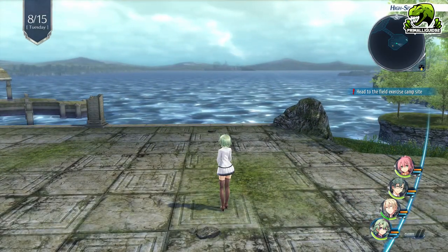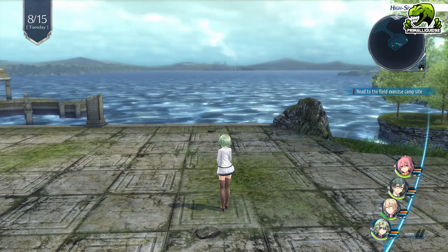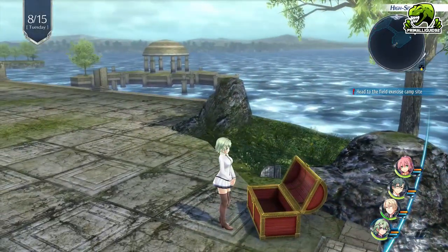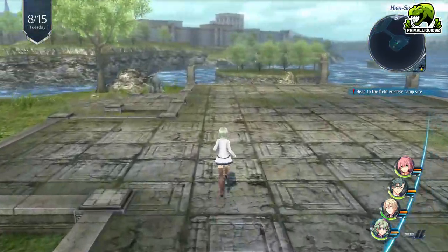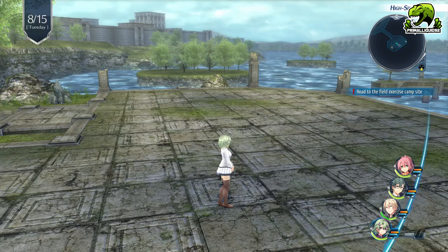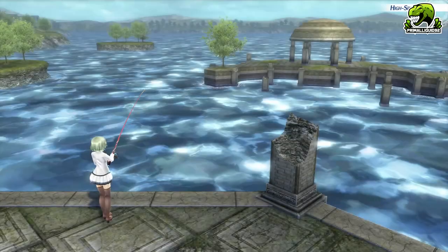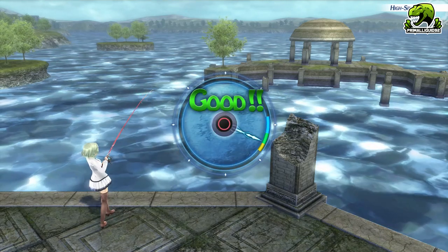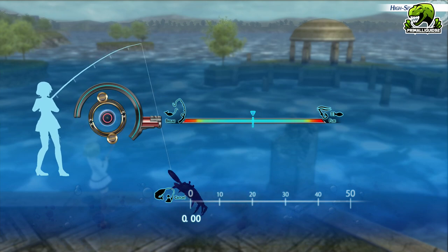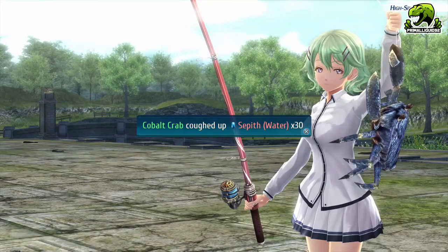Right, guys. We have a treasure chest right here next to us. So let's go ahead and open that up — for a Sleep 2 core. It's not really anything super amazing. But right here as well there is also a fishing spot, which we need to use because we're going to fish up species number 13, the Cobalt Crab. So close — I almost got the great.